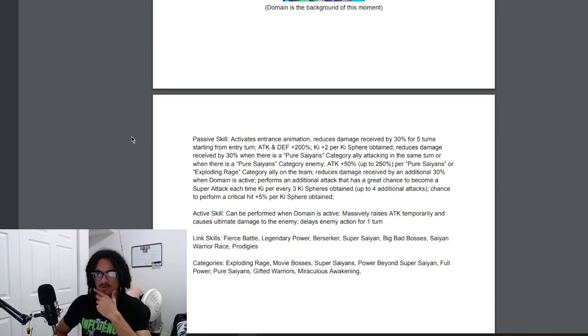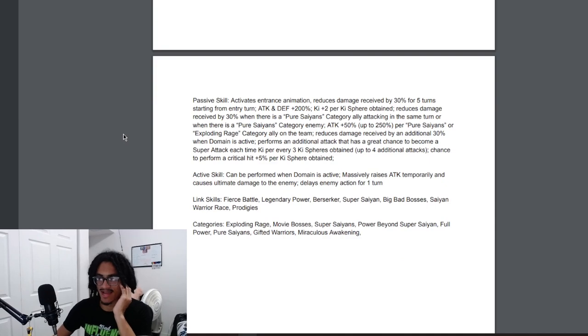He can do up to four additional attacks, all with a 70% chance to become a super attack. He also gets a 5% chance to crit per ki sphere obtained. His active skill can be performed when the domain is active — he masterfully rates the attack temporarily and causes ultimate damage to the enemy, delaying enemy action for one turn. Pretty sure that's a Ghost Usher.